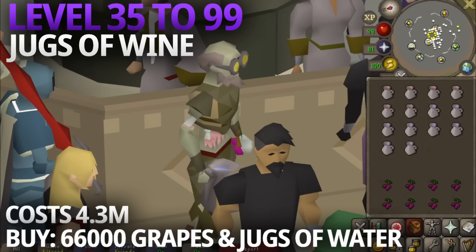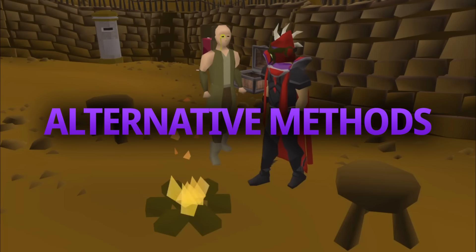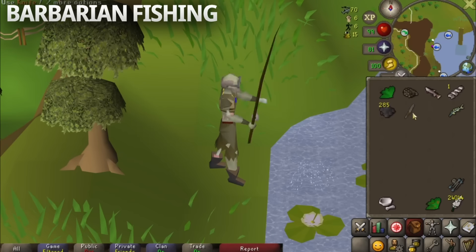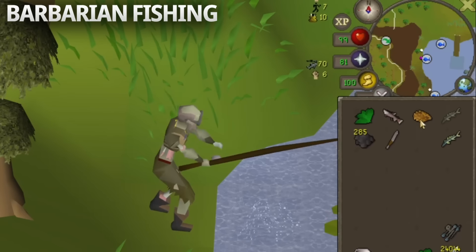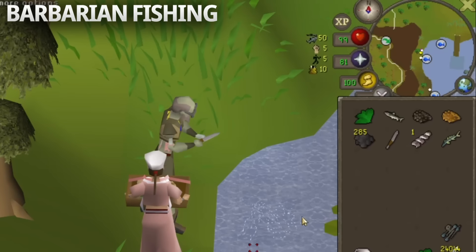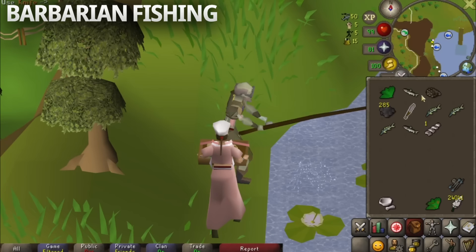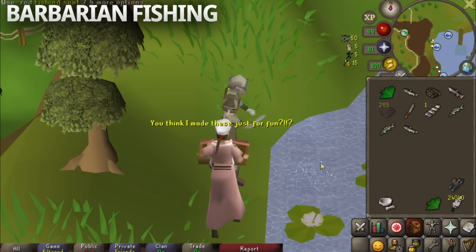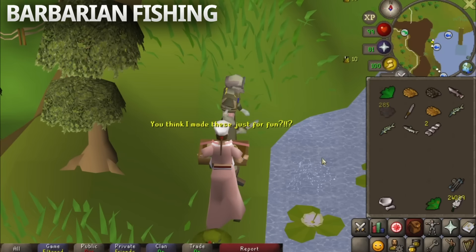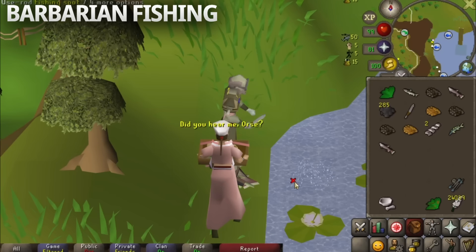This method gives the best balance between cost, speed, and clicking, with a really high XP rate for very minimal cost. That said, there are faster methods and also methods that cost less money, which leads into the next section: alternative training methods. Barbarian fishing is a method that almost every player does to get to 99 fishing. While you're barbarian fishing, you can use a knife on the leaping fish to get a small amount of cooking XP. If you cut the fish all the way through to 99 cooking, you'll receive approximately 1 million cooking XP, enough to get you to level 72 without training the skill traditionally. This is especially great to consider if you're going for the max cape.